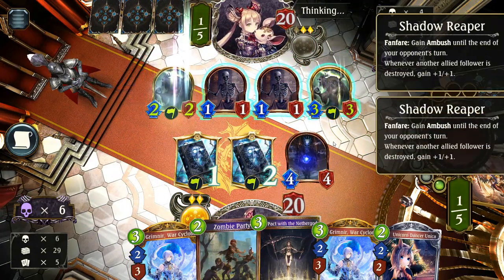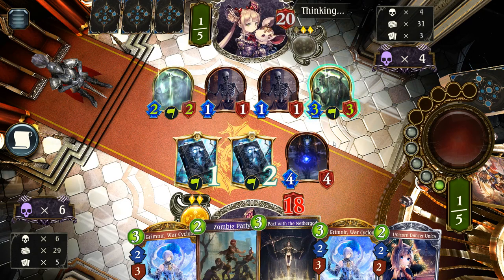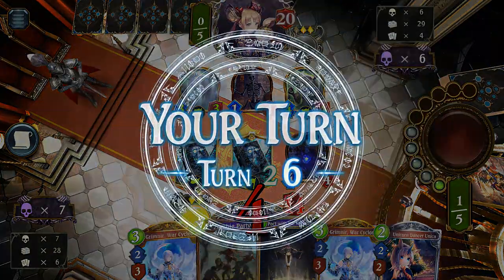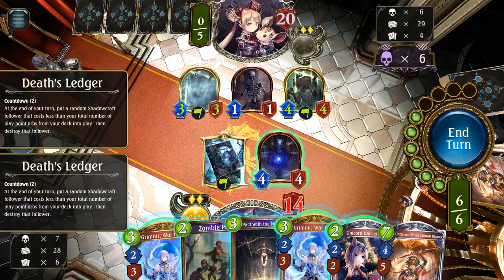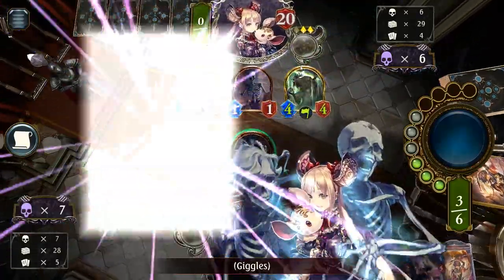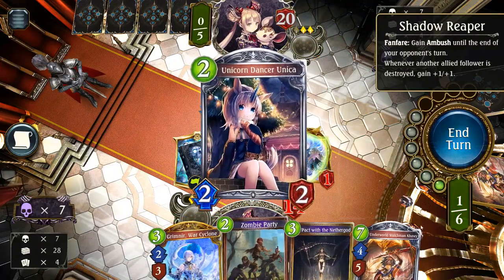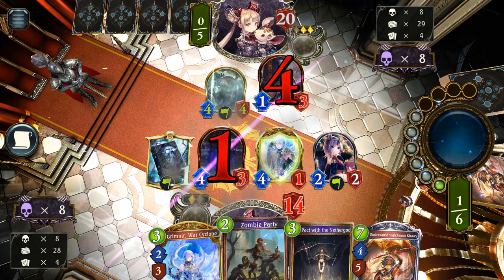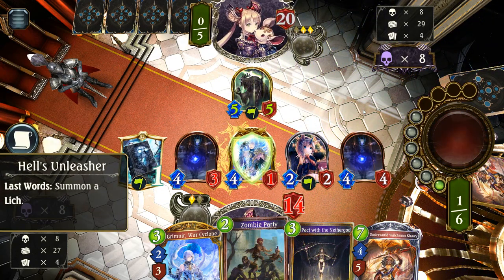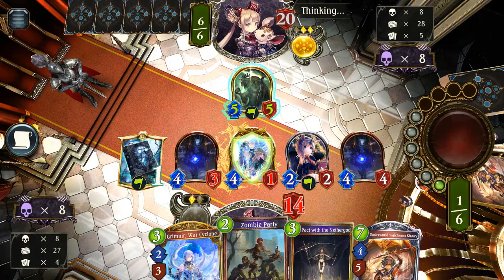I'll live again! The only problem with removing these is that these guys are going to get so freaking huge. We got the Kali though. I'm just trading for this one — this one has to die. I think I traded into both of them. There's another Lich! There we go — we got quite a board here. Hope that he doesn't have a Foul Tempest though. He could have teched that in to go against the Shadow matchup, the Shadow mirror.